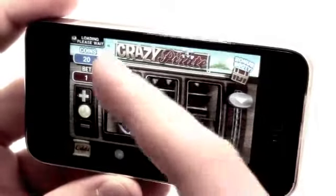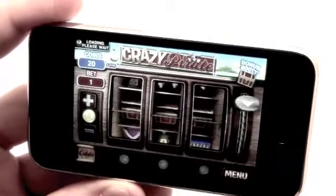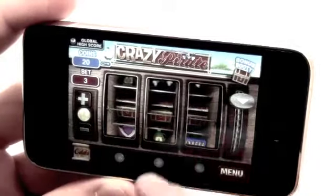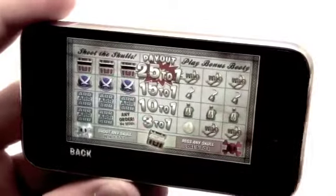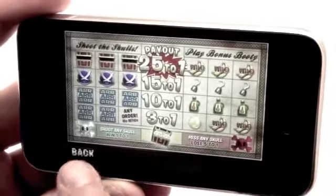You're basically playing a slot machine with a pirate beach theme. You start off with 20 coins; let's change the bet up to three coins per pull. If you look here, you can check out all the payouts — 25 to 1 for the jackpots.